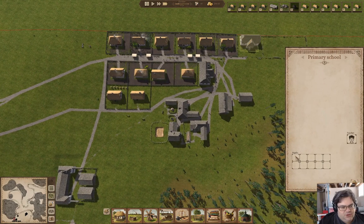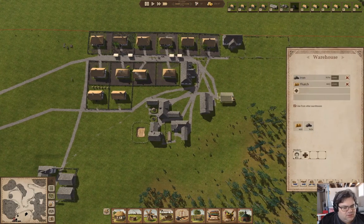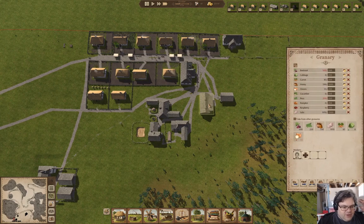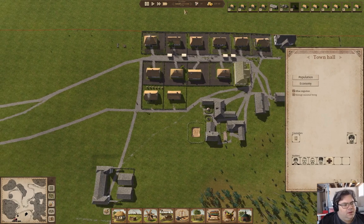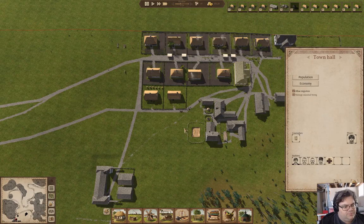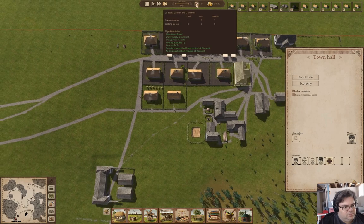We have a teacher here, nobody being taught. Warehouse — that's probably fine. We'll hire a counselor. We have jobs available now.